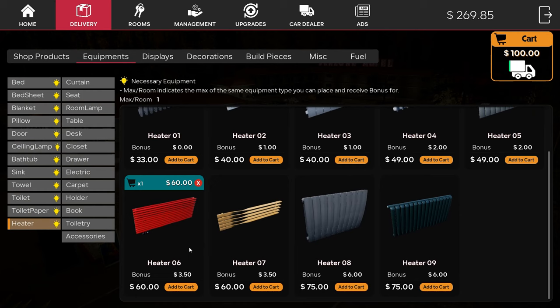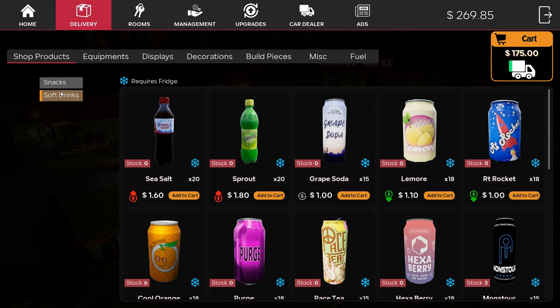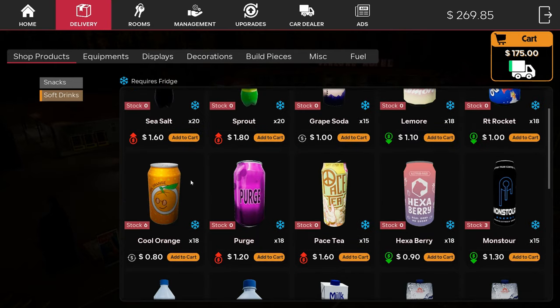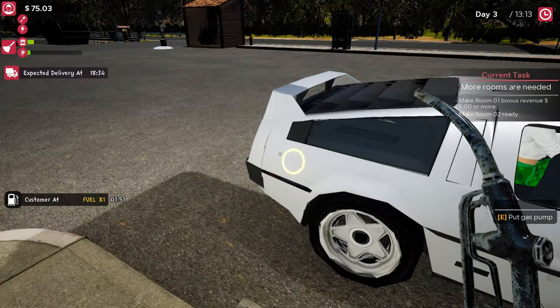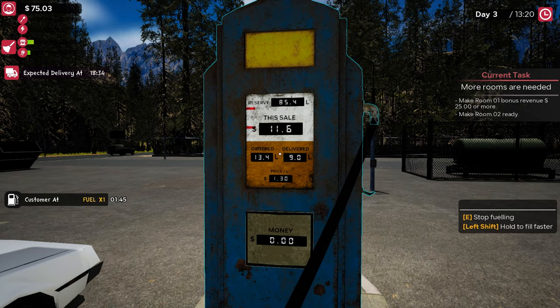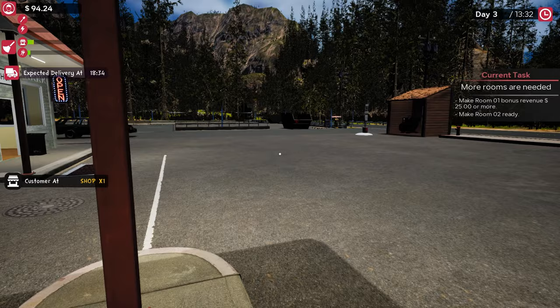We can also buy a heater because I totally forgot to buy one. Let's buy some other products — these chips that are on sale, a couple of those, some soft drinks again. Oh, look at that — from Back to the Future! The DeLorean — I think that was the name of the car. I've seen it about ten thousand times but it's still one of the best movies when it comes to time travel.